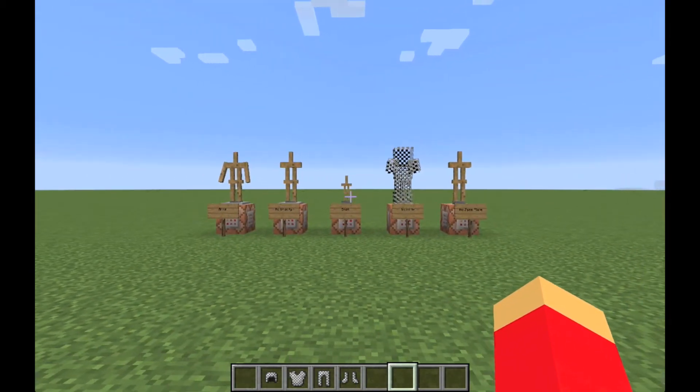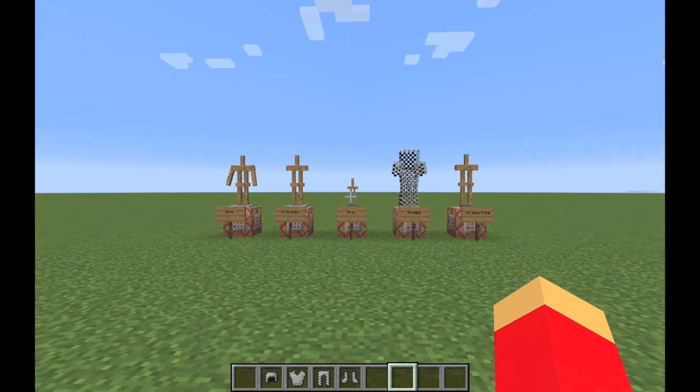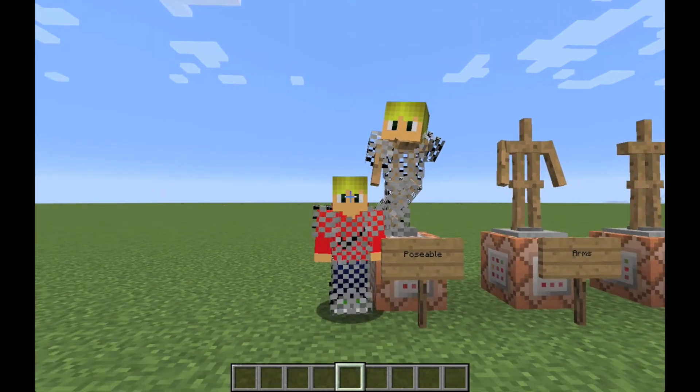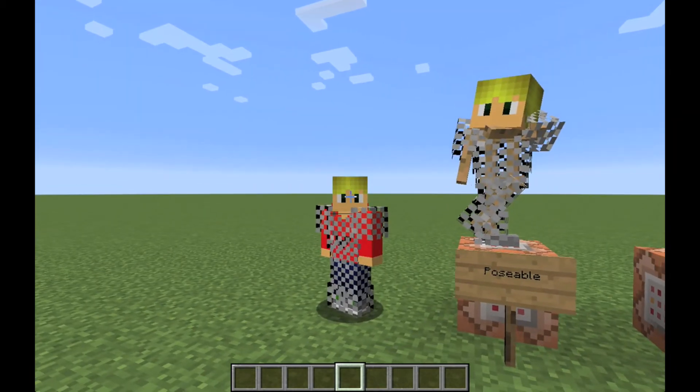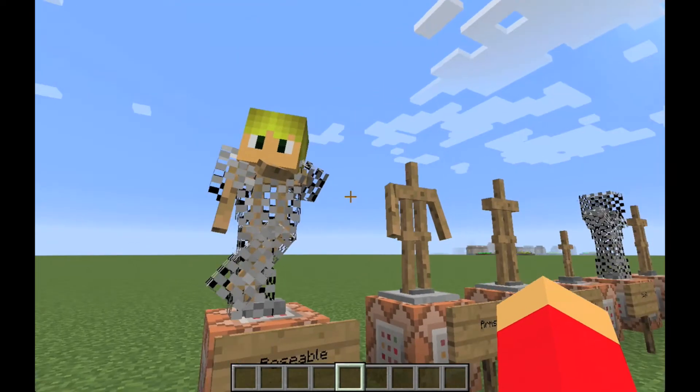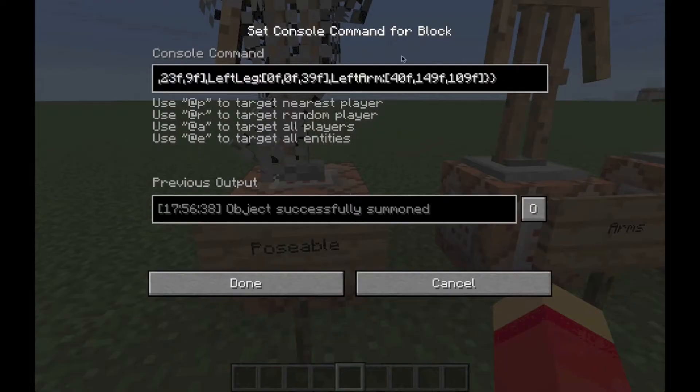I'll do one little armor stand setup and be right back. It's almost like I have my own evil twin! You can basically pose it any way you want, put on armor, stick on a player head, and it's good. If I wanted to make it look like my skin, I could use the leather dye stuff. You can do it totally by command — set the positions and skull owner to get the head.